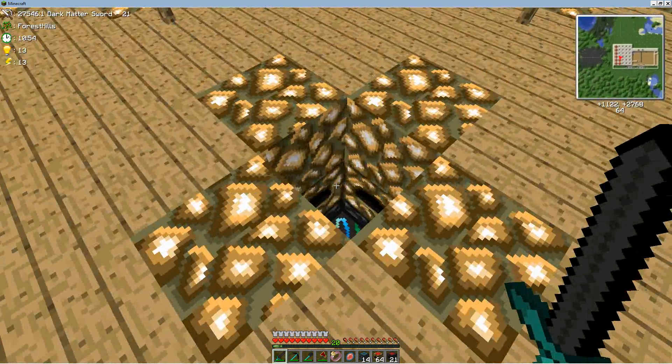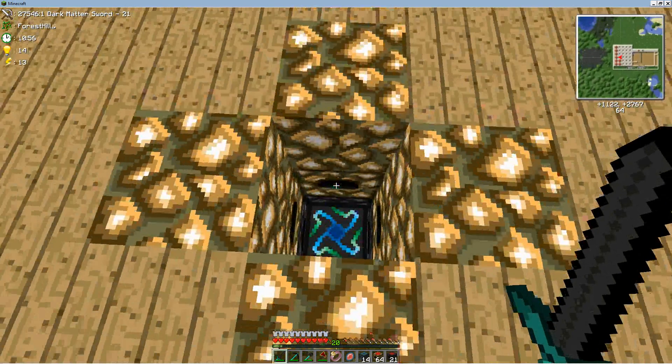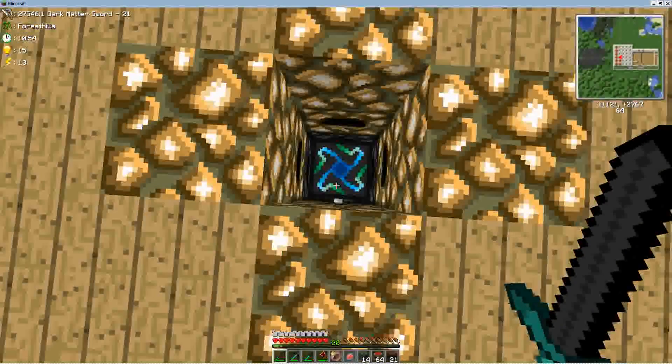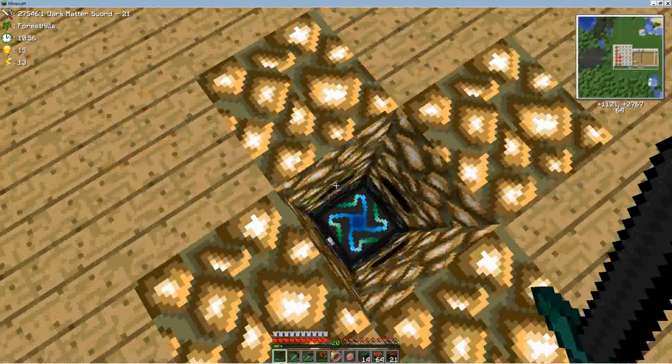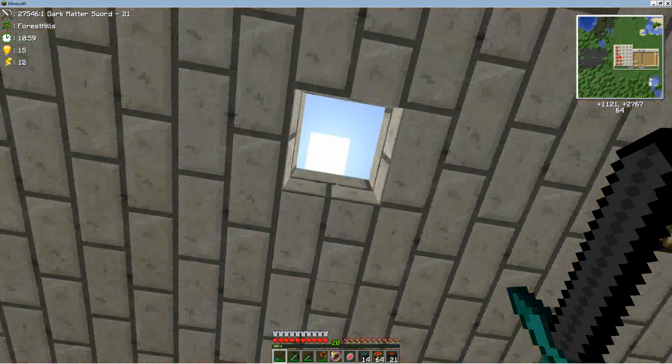These are the optimal flowers that you can make without having to break a relay and energy condenser on top. That means you can hook up — if you have Buildcraft pipes or RedPower, you can hook into this and pull out your red matter or whatever else you're making.